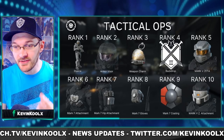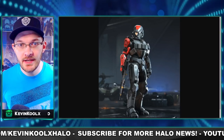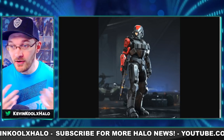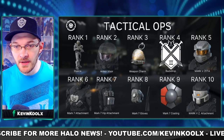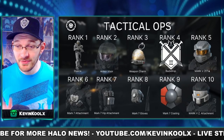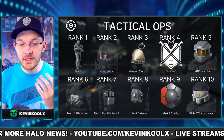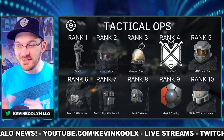This is a leak of what could be part of the Tactical Ops Pass. If you remember the Scorpion Punch coating seen in a lot of pre-release marketing, this will actually be part of the Tactical Ops Pass — so we'll finally get a chance to unlock it. Other items include a stance, a visor, a weapon charm, a backdrop, the Mark V Zeta helmet, a new Mark VII attachment, a hip attachment, a glove, the coating itself, and a helmet attachment.